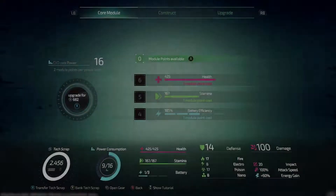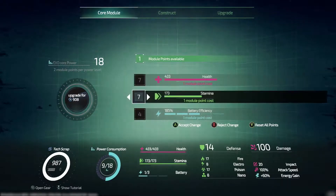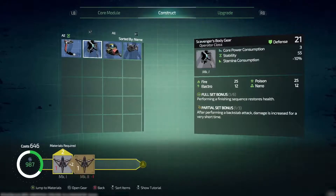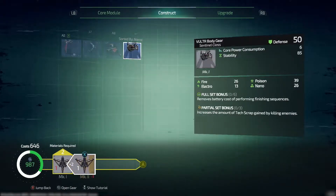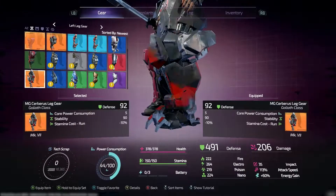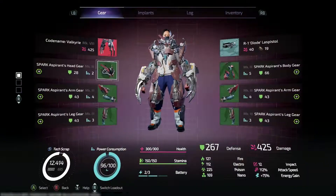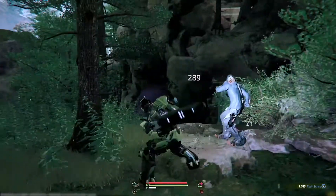Your ExoRig is centered around your core power, which dictates how much gear you can attach to your suit. Each piece of armor and every implant comes at a cost, so choose wisely. Most pieces of armor you find have both partial and full-set bonuses, allowing you to either specialize or hybridize the way you want to fight.